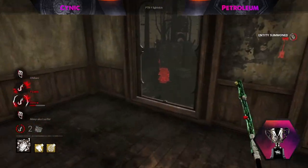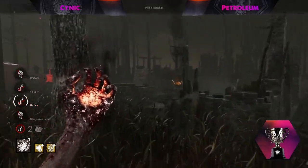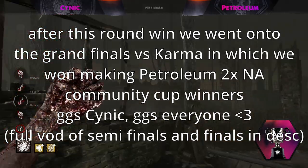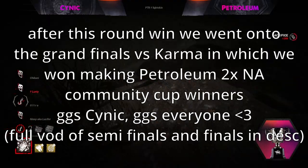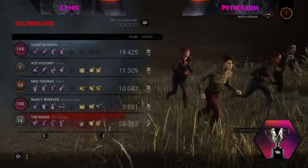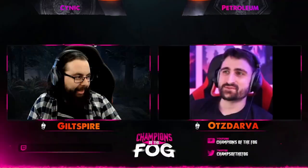Notice the angle that the Nurse found — the precise place she blinked to see as much as possible around every corner, not having to guess, making sure she had the survivor where she wanted them. That is what sets really good Nurses apart from your average Nurse. I did get a quick update — the other match resulted in a 2K 8 hooks for Cynic's killer, meaning Petroleum's Nurse walks away with the 4K and brings Petroleum to the finals of the NA Dead by Daylight Community Cups. Very impressive.